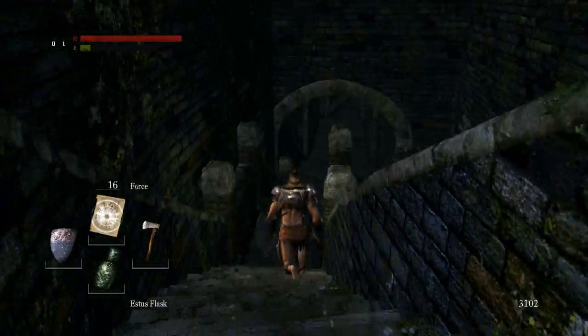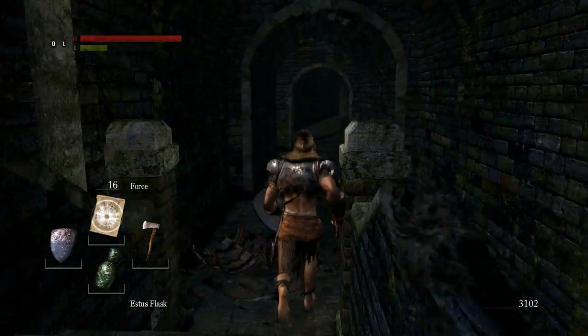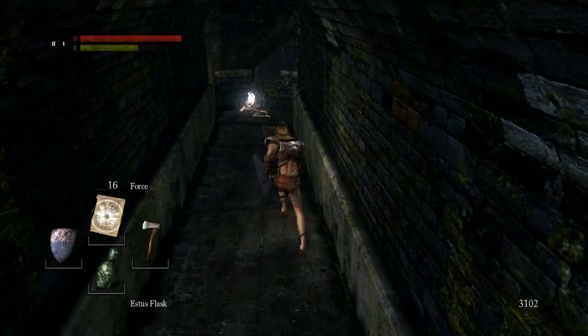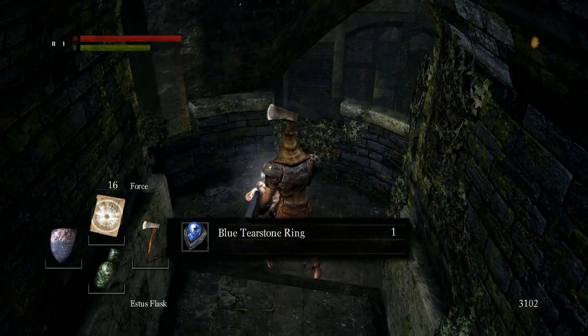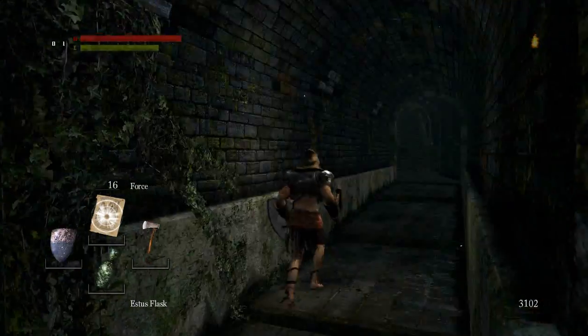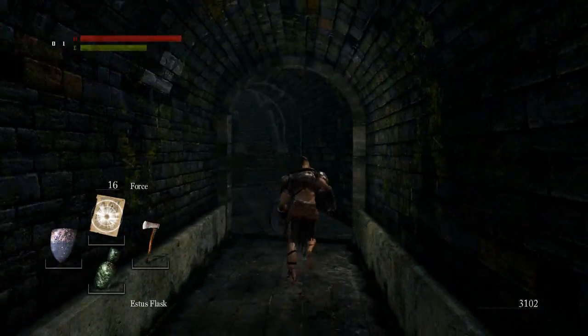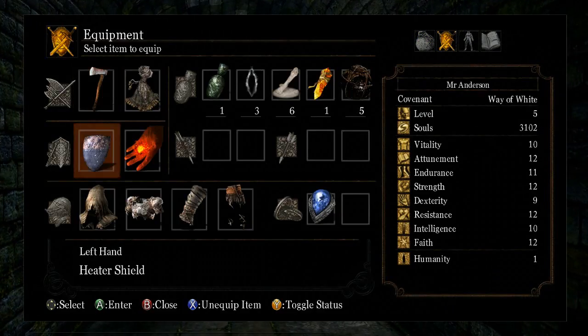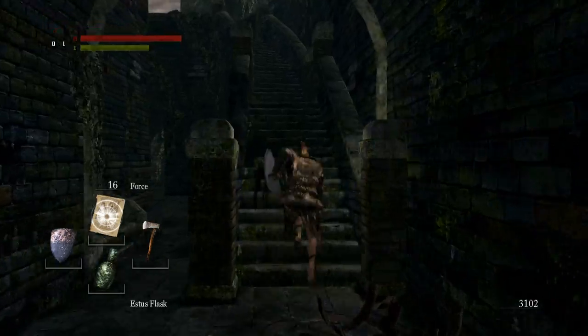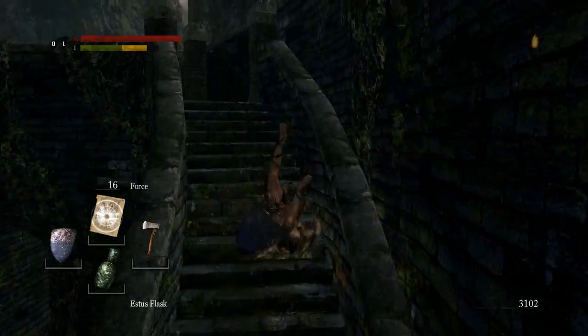Let's go grab our real reward. Blue tearstone ring - we'll equip that now. Boost defense when your HP is low. Are we slower now? I'm going to actually keep this on instead of the armor just because we can move quicker with it - I think that's the best idea.